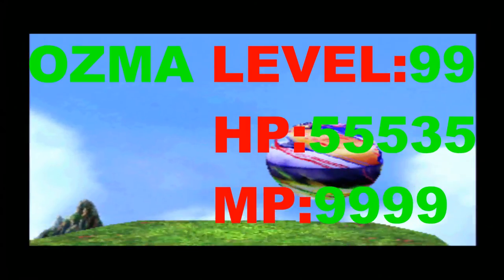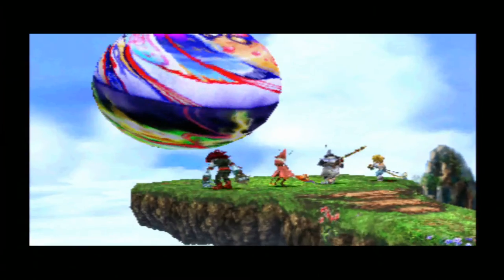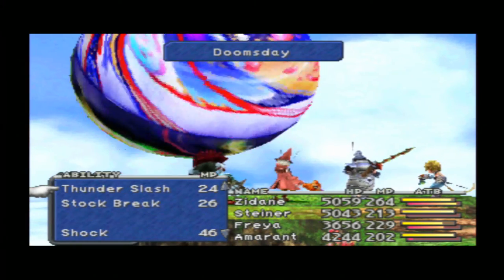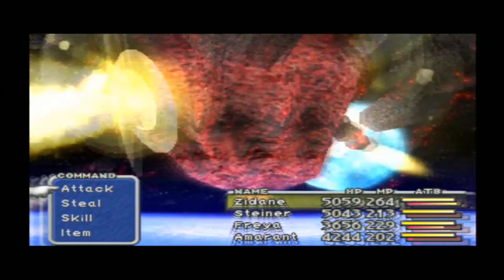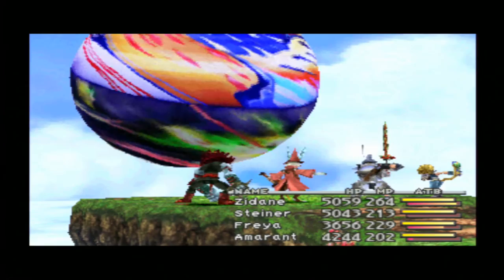I'm fighting Ozma at the beginning of disc 4. I did not do the friendly creatures side quest, so if he casts Doomsday he's gonna heal himself and attack us. Let's see how he's gonna open the battle - hopefully not with Meteor or Curse, because that would be so bad for us. Doomsday - we love that! It's good that he used Doomsday because he has no HP to heal and he cannot damage us. This is a perfect beginning of the battle. This battle is based on a lot of luck.